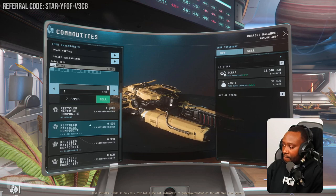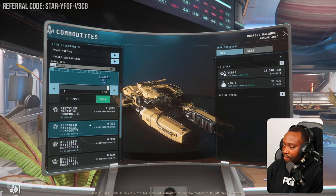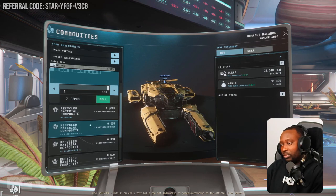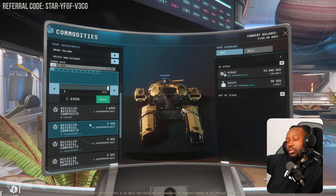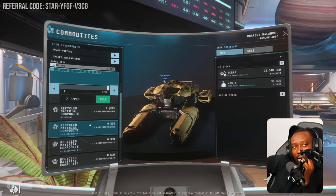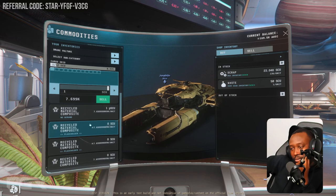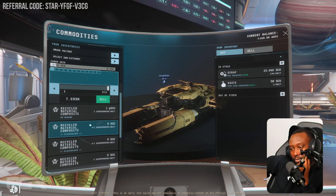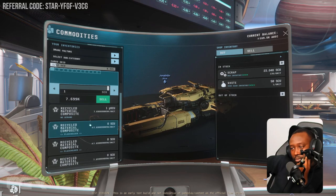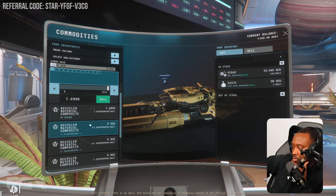Yeah, with travel time maybe 40 minutes, if you're staying next to the station like this. Looks like the sun is indeed setting. So that means it is comparable to the time you'd spend doing trading at Hurston. Yeah, well sort of — with the C2 or a Caterpillar, it's more like with the C2 I make about 120,000-plus each run, and each run takes about 20 to 30 minutes depending on where I go.